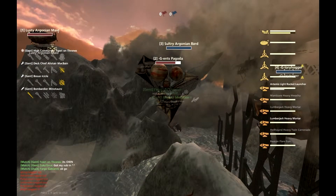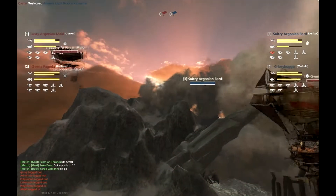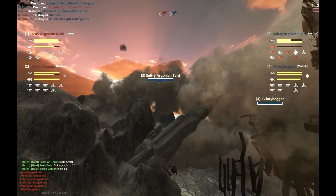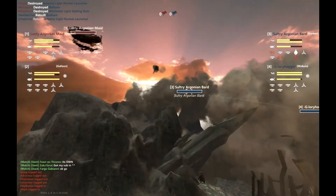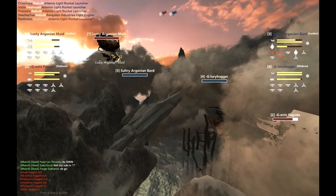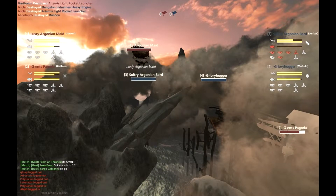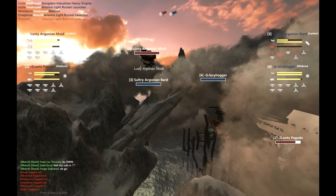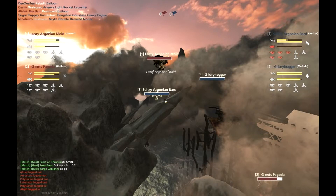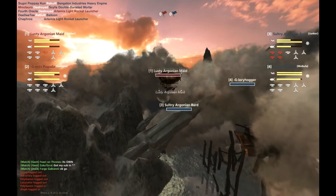I'm not seeing many Lumberjack connections. That's another serious issue in this game - the Gents are really relying on those, both for disables, getting those balloons down, and for armor breaks. If those Lumberjacks are not hitting, you're not getting armor pops. We do have a balloon pop now. Sultry Argonian Bard lost the balloon but didn't take too much armor damage, though most of the Bard's guns are out. Fires going on. Argonian Bard is rightfully trying to get out of that engagement.